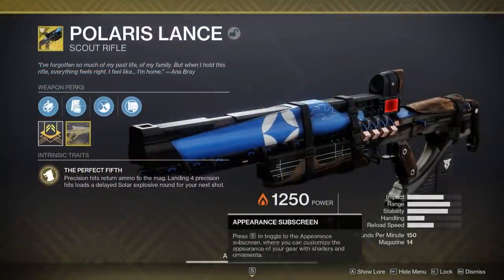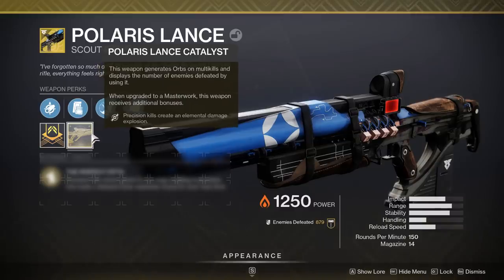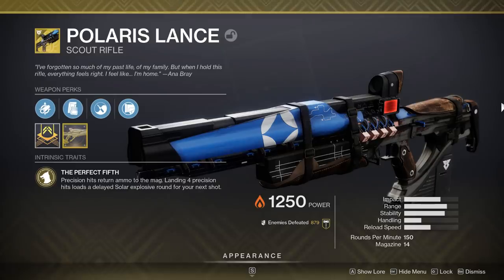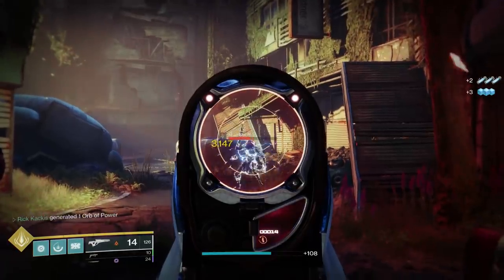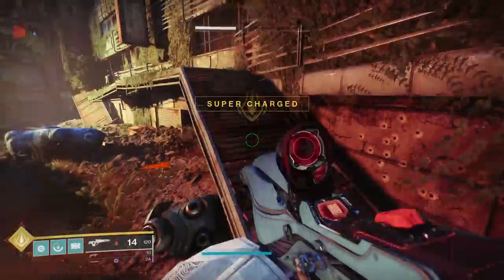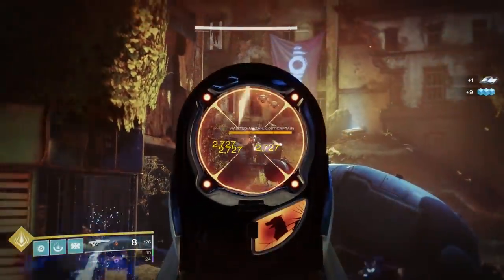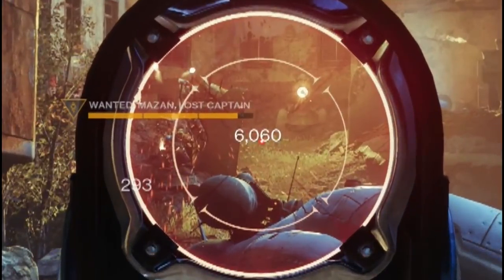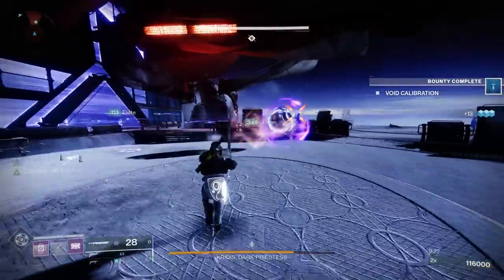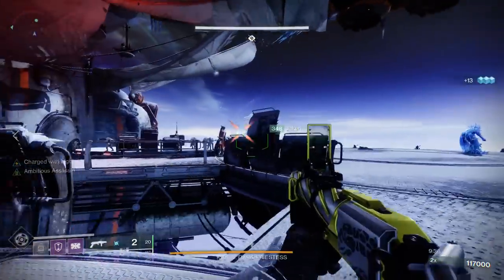Another weapon this works with is the Polaris Lance scout rifle. Some Destiny veterans may say 'wait, doesn't this already have Dragonfly from the catalyst?' — yes, but I'm actually talking about the Perfect Fifth perk. Precision hits return ammo to the mag, and when you land four precision hits it loads a delayed solar explosive round for your next shot. That seemingly also works with Energy Accelerant: without the mod I'm hitting for around 3,000 damage on that delayed solar explosion, but with it on I'm hitting for 6,000. That's significant — every fifth shot does double damage, and that adds up.